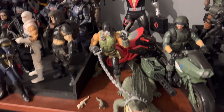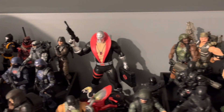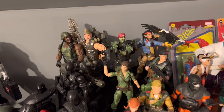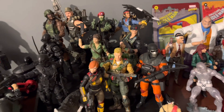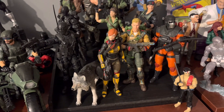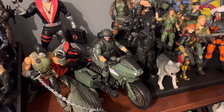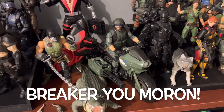Over here we've got Croc Master. There's the Baroness' motorcycle. Got the Statue of Destro. And then we have the Joes over here. There's Roadblock and Gung-Ho. I'm not going to name all these people — you know who they are. There's Spirit. Got two Snake Eyes. Flint, Lady Jaye. Scarlett, Duke, and Barbecue. And that guy on the motorcycle — I know I know it, it'll hit me in a second.